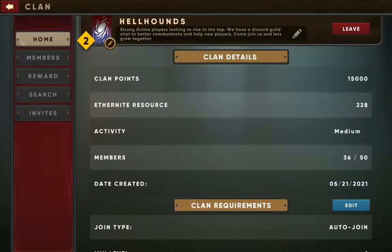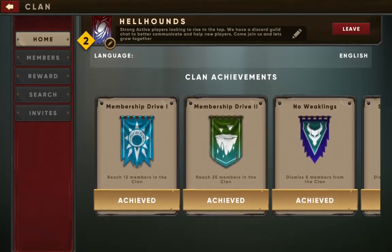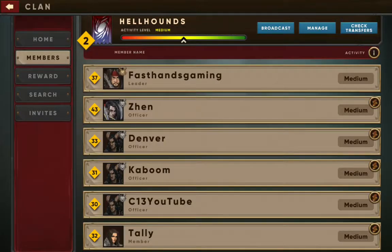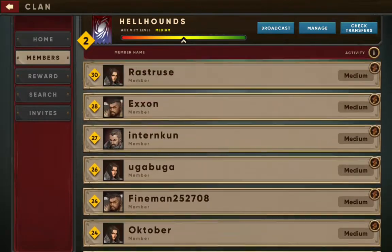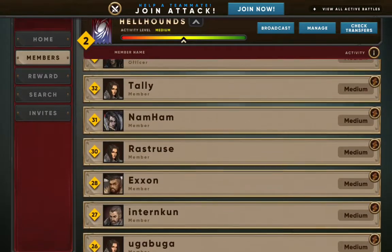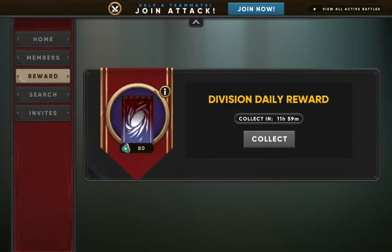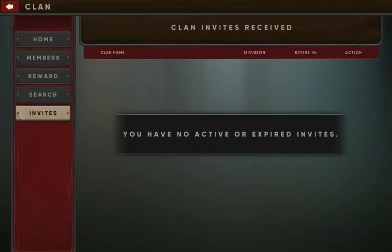Then we have the clan hall. You go in here and it shows all the details of your current clan — you can change your requirements and see all the achievements your guild has gotten. You can also look at your members and their activity level. We're still playing on an emulator because the game has only been officially released in Vietnam and the Philippines. Hopefully America is coming soon. This is also where you see daily rewards depending on your division, and you can search different teams and look at invites.